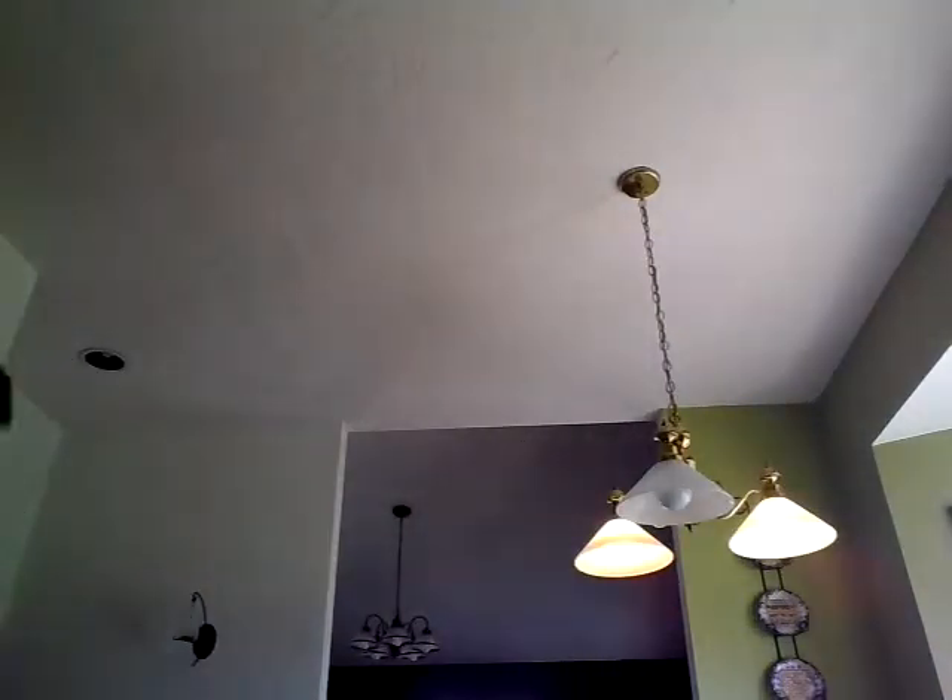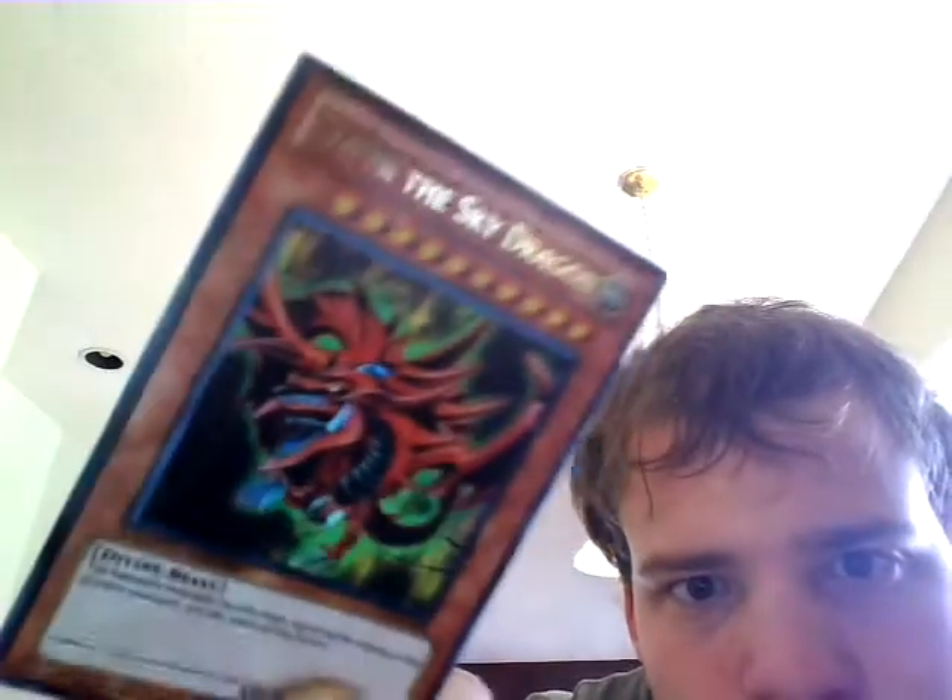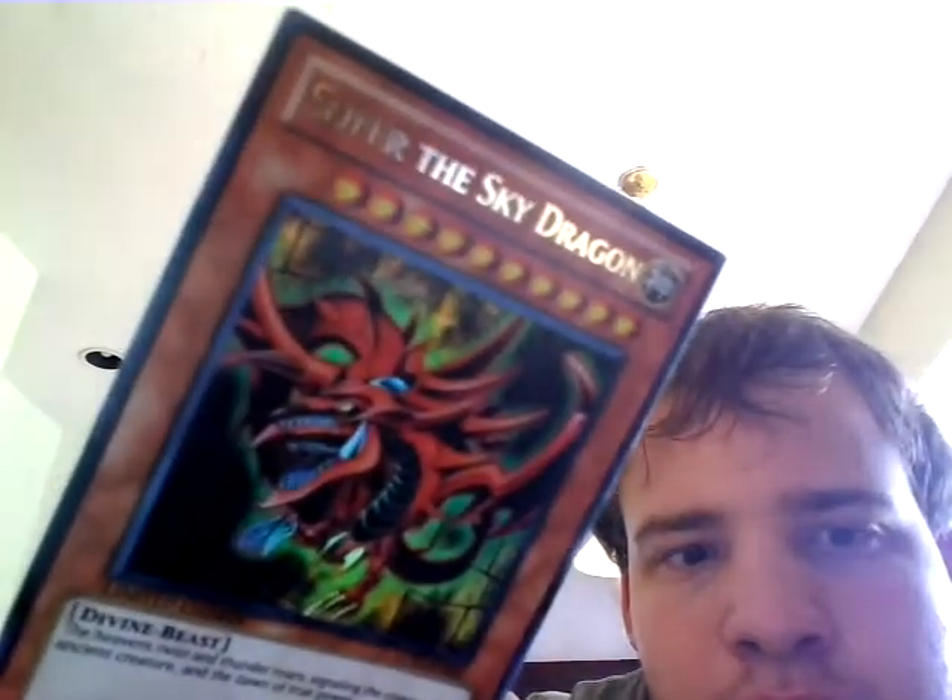Alright, one of them looks like this. This is Slifer the Sky Dragon. The Winged Dragon of Ra. Obelisk the Tormenter.